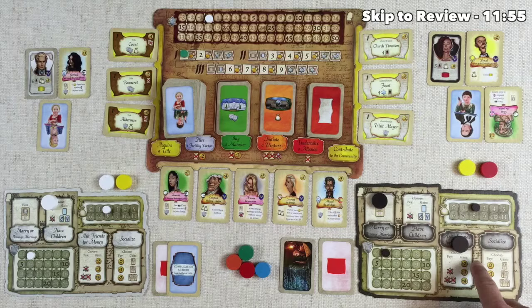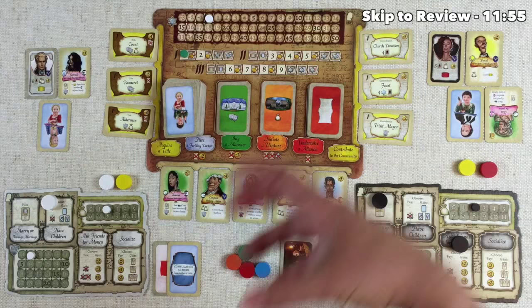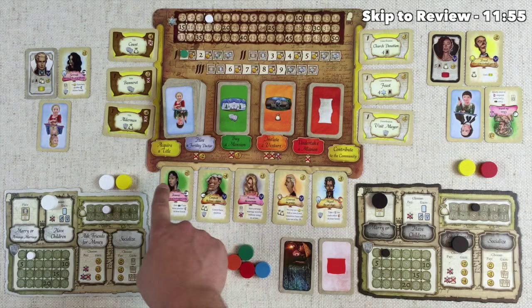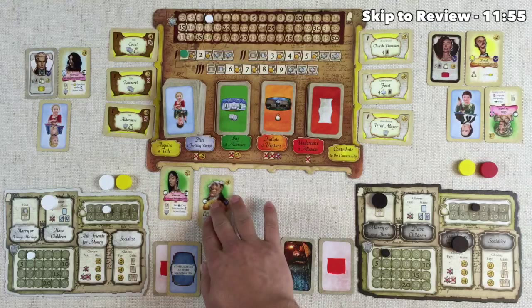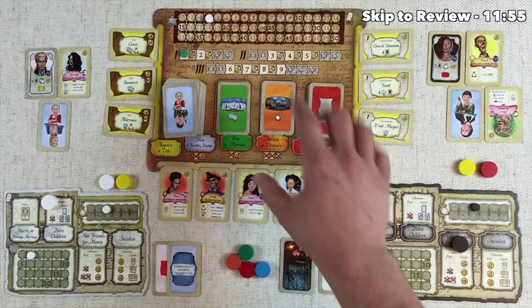Next up is ask friends for money, and this is really simple. By going to that spot you either take two dollars and nothing happens, or you can take three dollars but lose a victory point because people start to look down on you, or you can lose a victory point, lose a friend from your hand, and take four points — showing that they've completely left your circle of trust because they're upset at you for borrowing all that money. The final option on each player board is socialize. You can spend zero money to choose one new friend from the face-up stack, spend one money to get two friends, or spend two money to grab three friends. Once you take friends from here they do not automatically refill. If you ever take friends so that there is a single one remaining, you are forced to take it as well, at which point the bank would be empty and we refill it with five new friends.